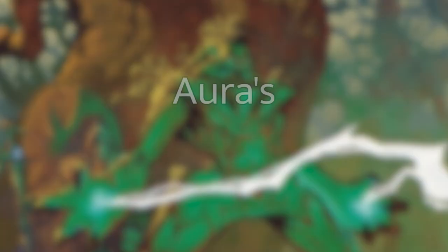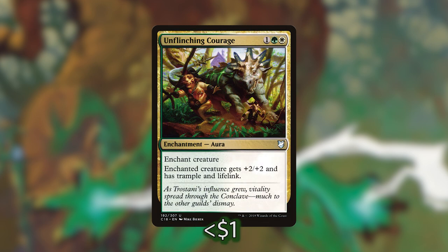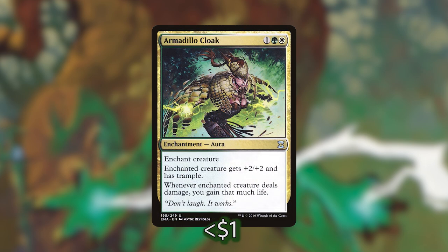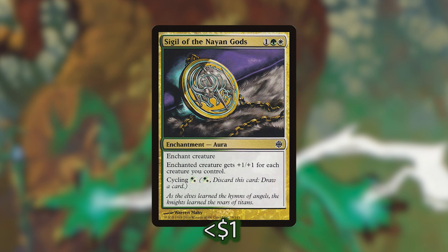Now let's get into the auras we're looking for. Rancor gives plus 2/+0 and trample, and returns to hand when it hits the graveyard. Unflinching Courage gives plus 2/+2, trample, and lifelink. Ethereal Armor for one mana pumps the creature plus 1/+1 for each enchantment we control and gives first strike. Armadillo Cloak gives plus 2/+2, trample, and pseudo-lifelink. Sage's Reverie draws one card per aura attached to creatures and gives plus 1/+1 per aura. Battlemaster gives double strike. Alpha Status gives plus 2/+2 for each other creature sharing a type. Sigil of the Nyan Gods gives plus 1/+1 for each creature we control.